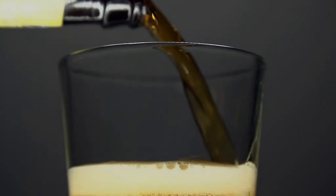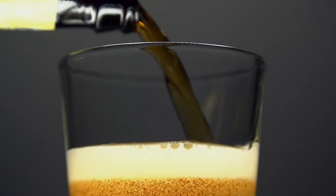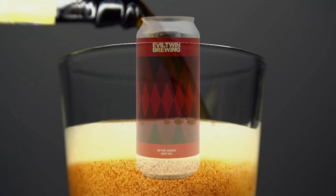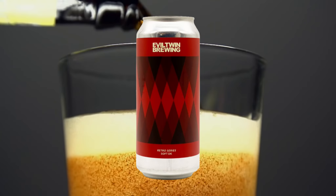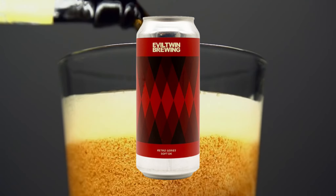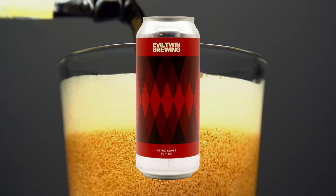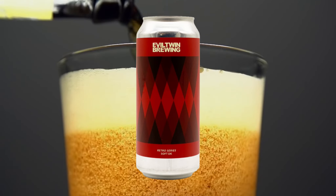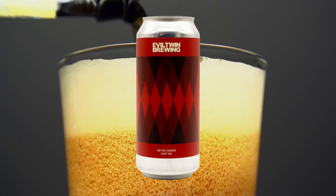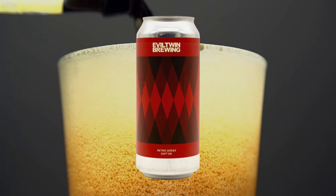When it comes to beer pairing, I had to go with a special beer for such a great game. I decided to go to Queens, New York — which is where Spider-Man hails from — and go with the Evil Twin Brewings Retro Series Soft DK. This is an American Imperial Stout that comes in at 10.4%, because such a big game deserves a big beer. This is not one you're going to crush — you're going to sip and enjoy as you go from side mission to side mission. So pick up a four-pack, sit back, and enjoy one of the best superhero games you can play. But remember to drink your beers and play your games responsibly.